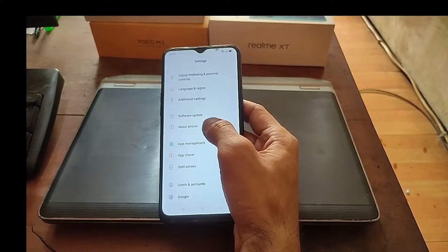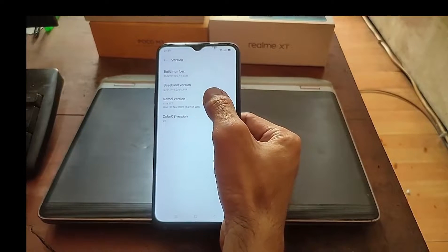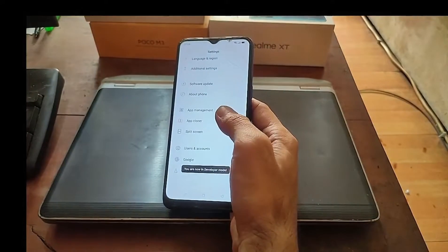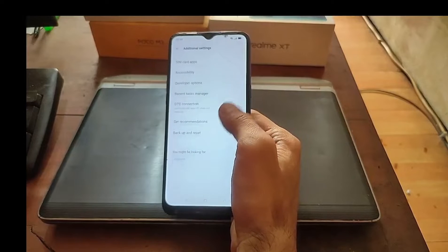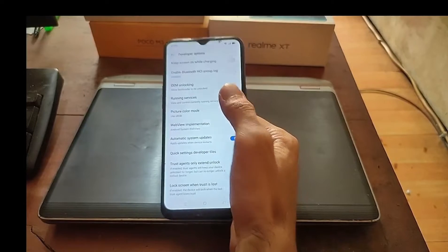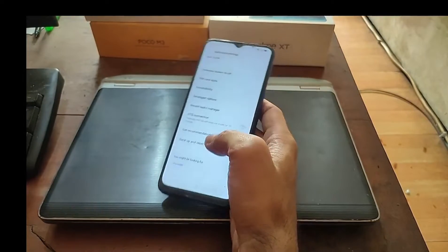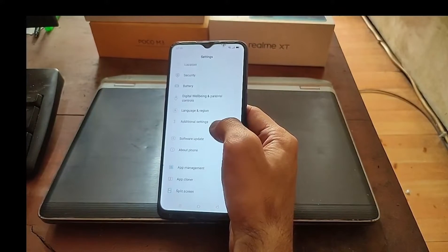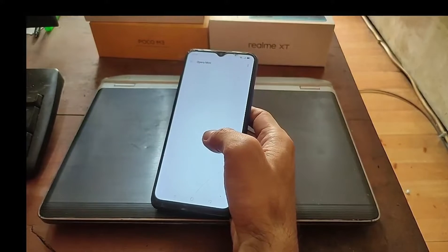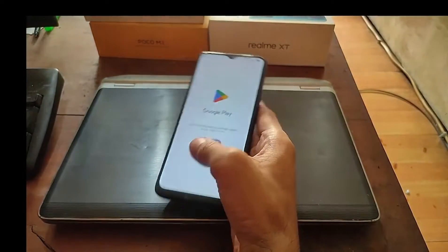First, find 'About Phone' and go to the version info — tap the build number five times, then go back. Find 'Additional Settings', go to 'Developer Options', and enable OEM unlock. Also make sure to remove all Google accounts, otherwise you could get locked out if you forget your email and password.